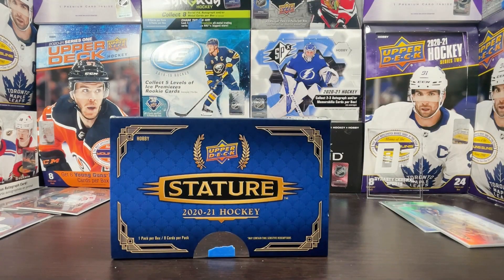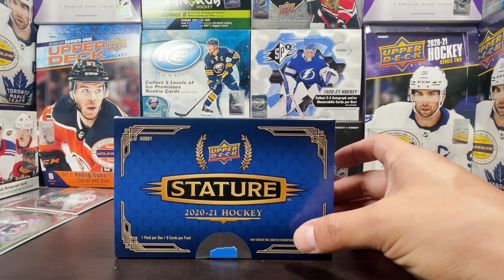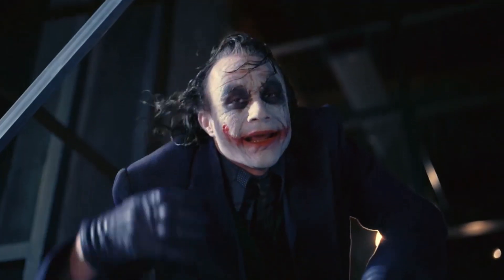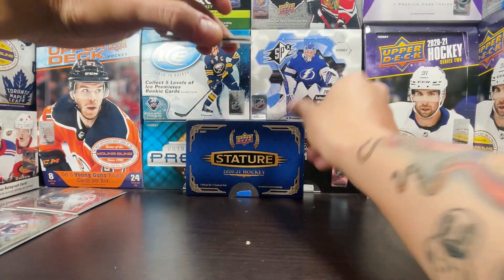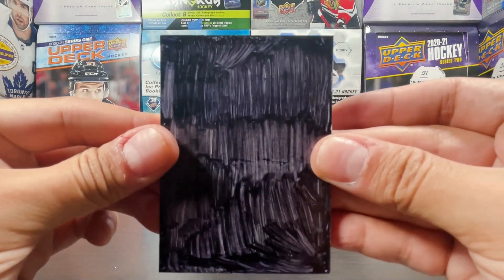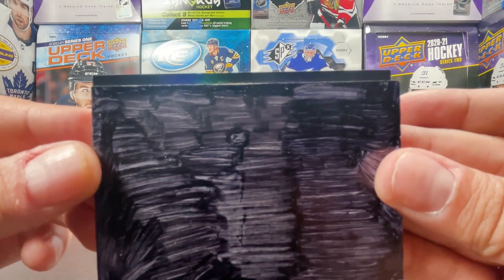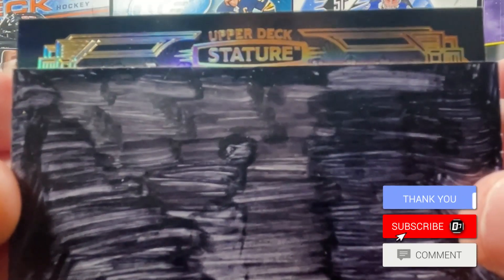We have an extra card which could be awesome, could be not — I don't know. But I felt like it was going to be a patch auto or RPA in there. We got one more card left, let's do a slow reveal on that one, even though we know it might not be anything too crazy. Here we go — last card of this box of Stature.